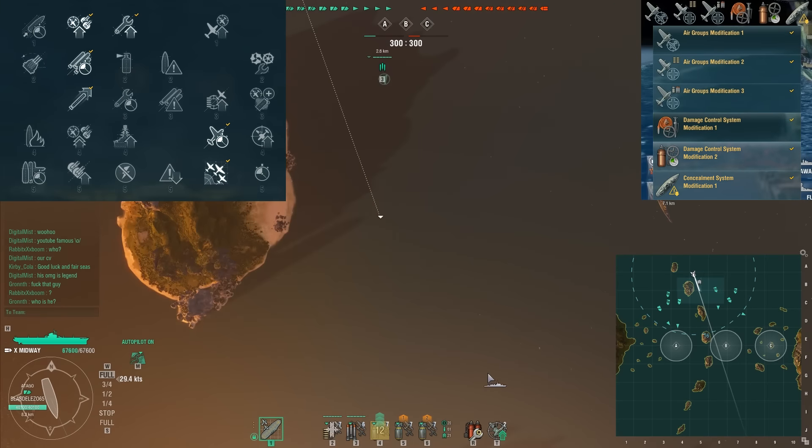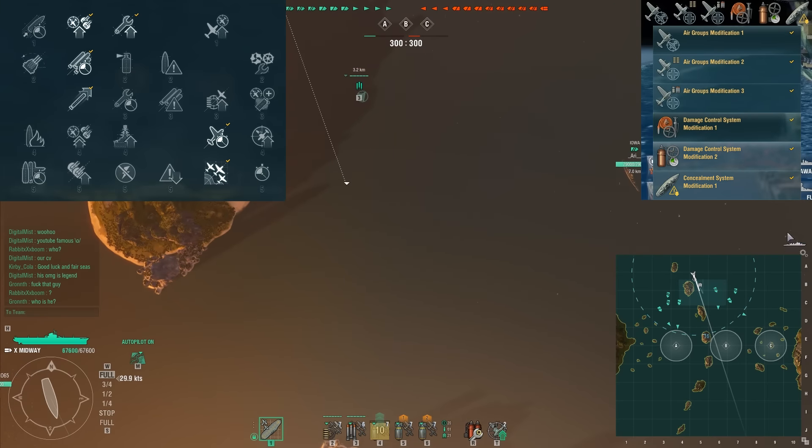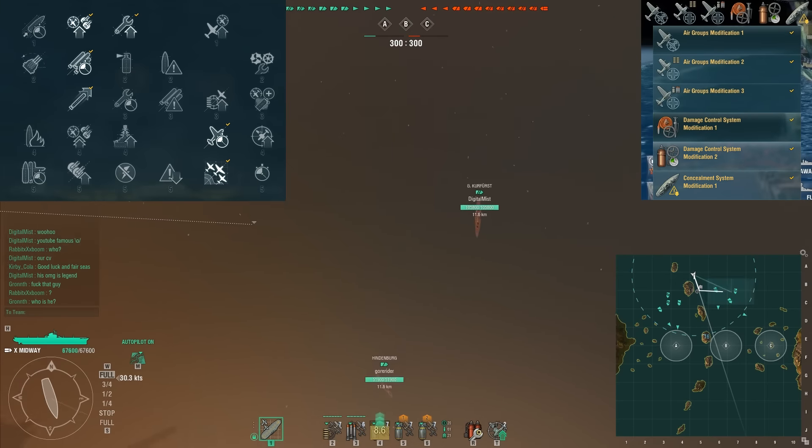Hello and welcome. Today I'm in the tier 10 US aircraft carrier, the Midway, and I'm using these modules and commander skills. Hopefully this time I'll be slightly less potato than last time, and this time I'm actually playing on the live server, not the PTS, so it might end up being slightly more difficult. I'm still using 1-1-3, but this time I'm using the fighter HP module properly, like I should be.